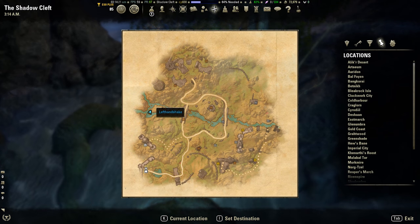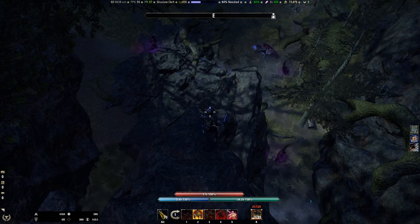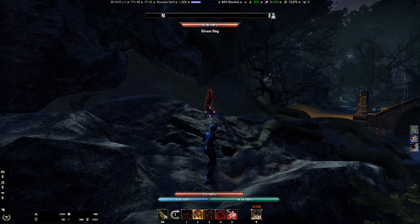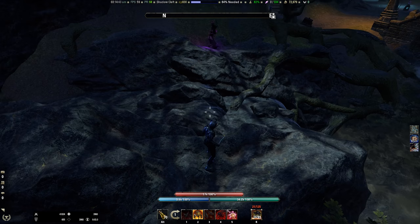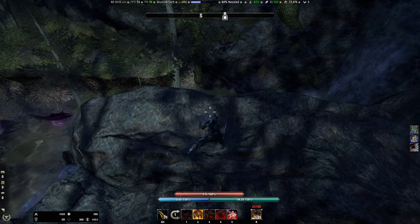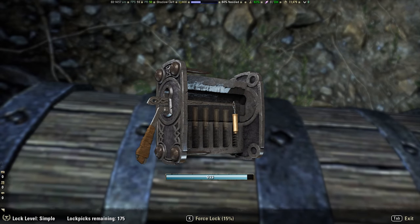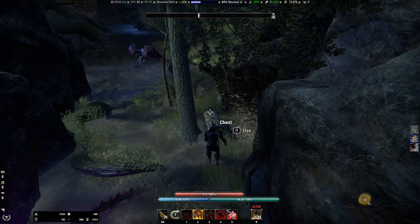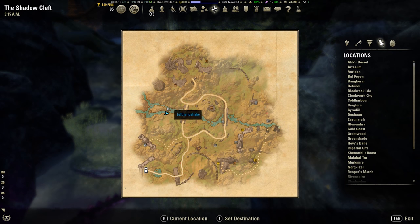So we're now here on the map. Then we're going to run up the rock and hop down. The next one is just in the water there — you do need to be careful of the gloom hag. Sometimes if she spots you she'll pull you over towards her and you're going to have to kill her first. The next one after that is right nearby, just down here, right next to the other one.